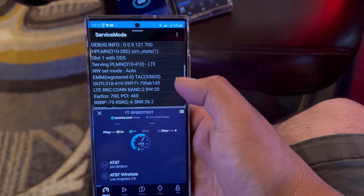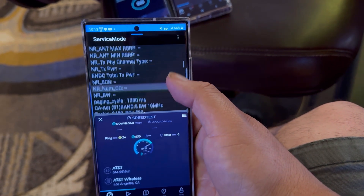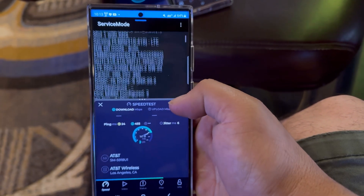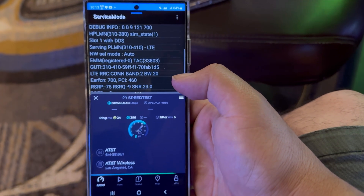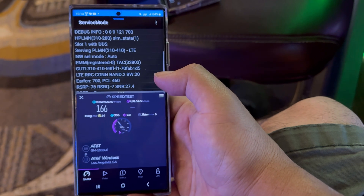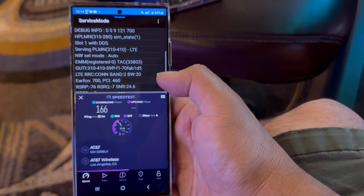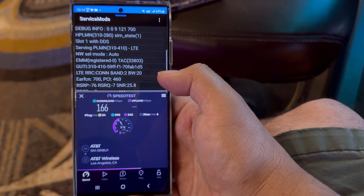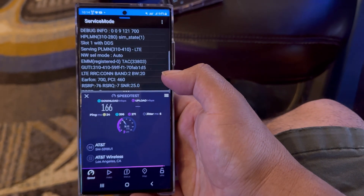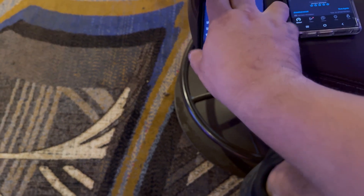Now AT&T at Planet Hollywood: 24 ping, 6 jitter. Band 22, band 51, band 66 10. 166 down, and 35.1 on the upload.